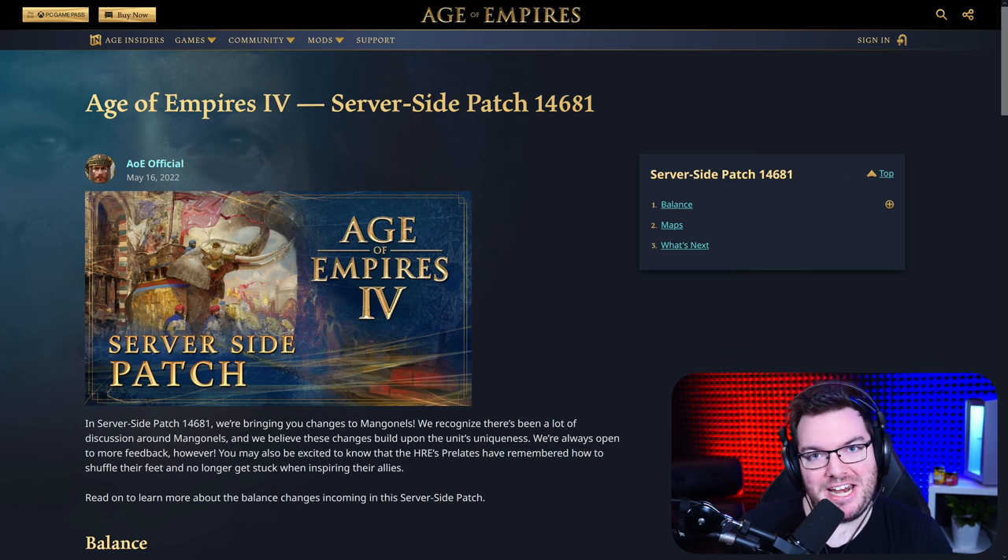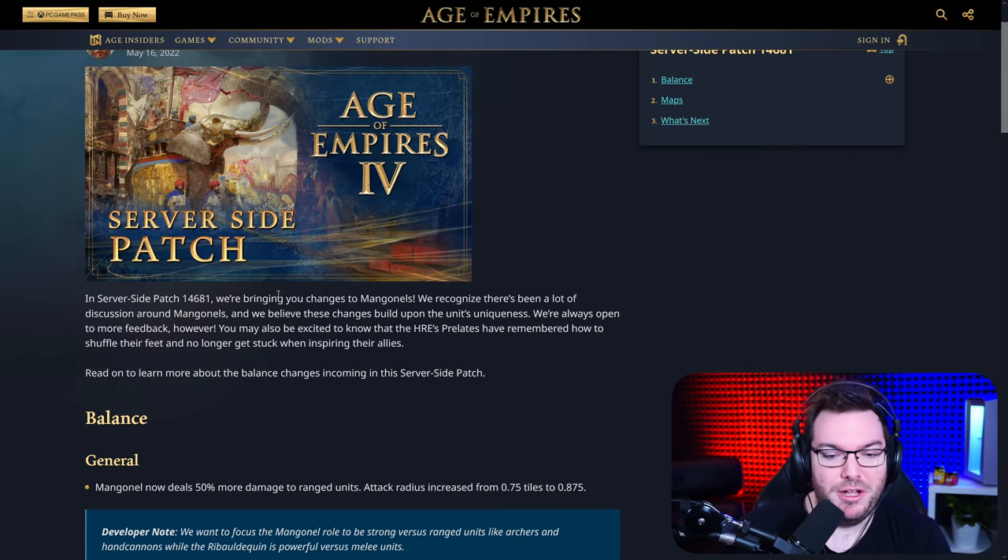G'day fellas and welcome to another patch overview. We have got the Surferside patch 14681 — great name, rolls right off the tongue. We have got a number of balance changes we're going to be taking a look at. There are some huge buffs in here, some huge nerfs as well. I'm incredibly excited because this is going to form the meta for the final of Golden League. You guys know where to find it: 16 GMT, not 15 GMT. Let's jump in and take a look.